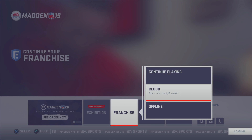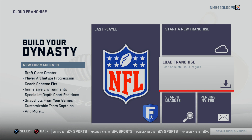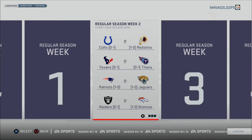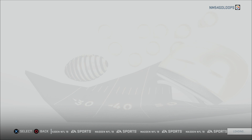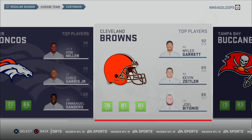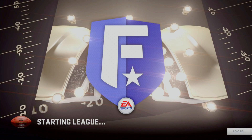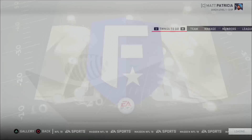First we're going to jump into franchise mode and start a cloud franchise. We're going to join in as the Lions because I have a good example of why we need to do what we need to do. We'll start with the real life roster — it doesn't matter what roster we start with — and I'll start in the middle of the season, which will be fine for us.